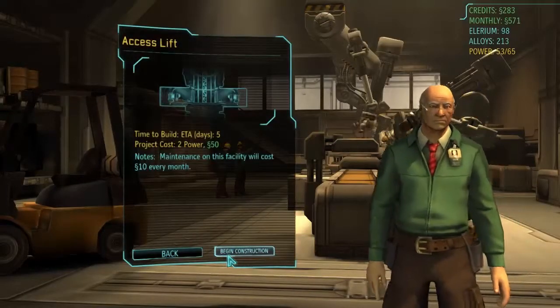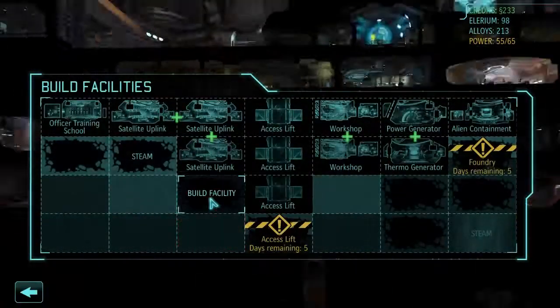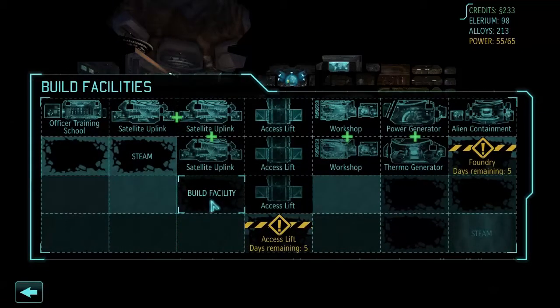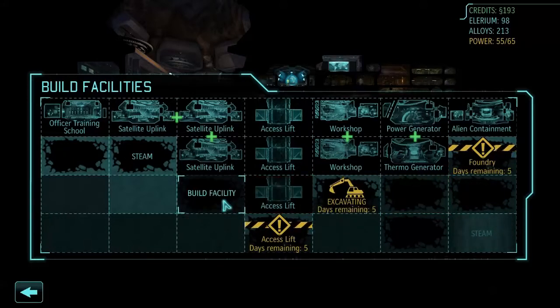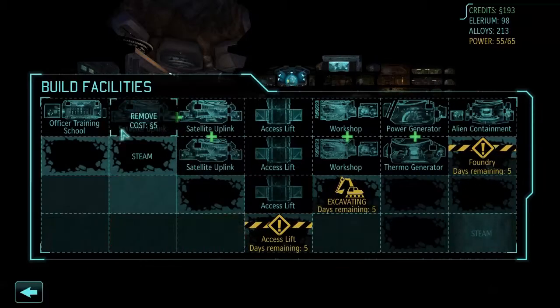How much is that going to cost? 50. Begin construction. We can build a facility there already. Let's excavate this area for 40. Have to do for now. I think this slot here is going to be satellite uplink.